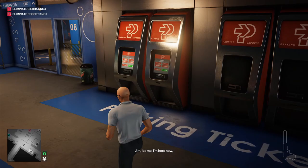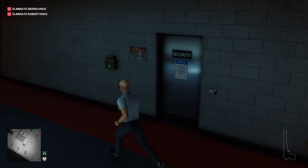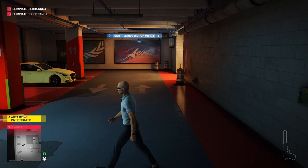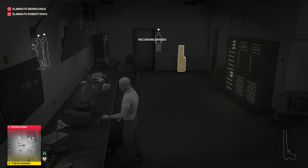We're going to come down here and play with this fuse box, which will distract the guard outside. We're going to turn it back on so nobody else gets distracted by it. Then we can run inside and disable the security cameras while he's busy checking out that box.